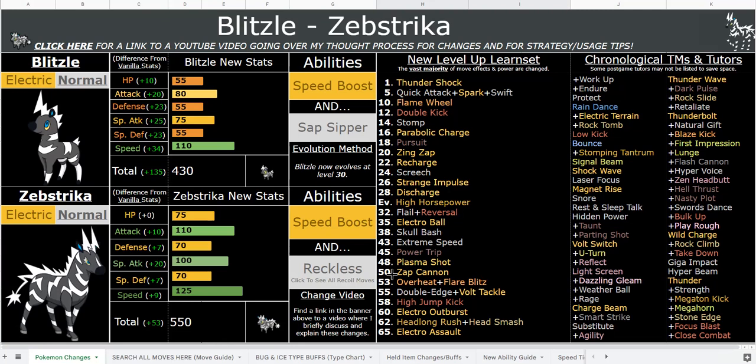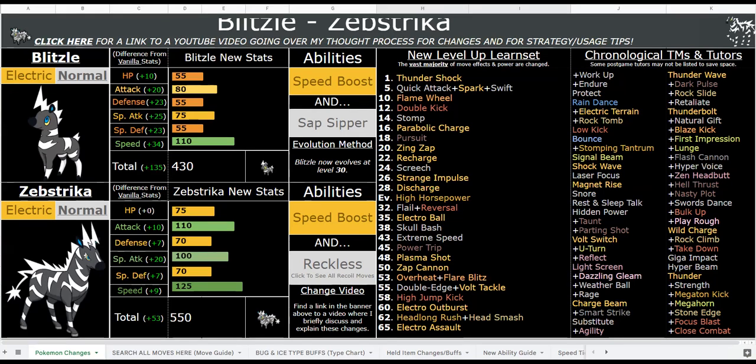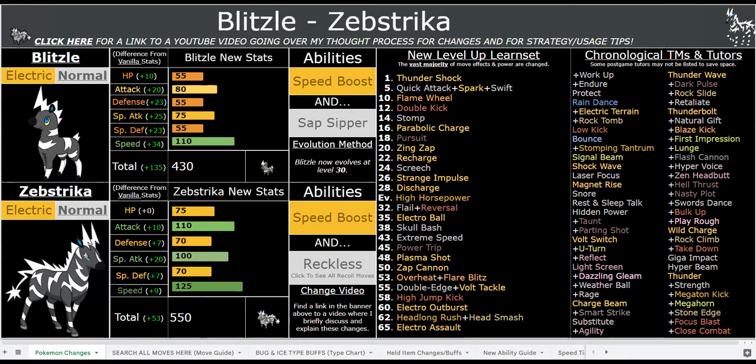These buffs and changes are not balanced for competitive play — they are balanced for in-game use, which is a totally different meta and system than competitive. You can easily tailor your movesets, abilities, and EV spreads for specific fights. You can run a physical set for one fight, a max Special Attack max Speed set for another, max Attack max Speed with Reckless, or max Attack max HP with Speed Boost — you can really go to town and abuse that stuff.